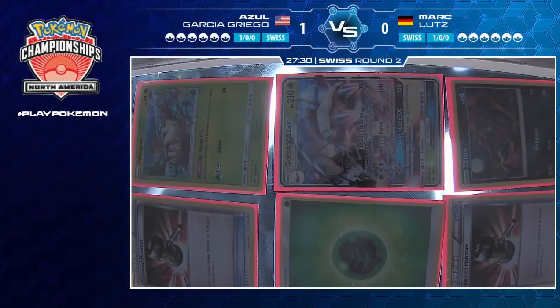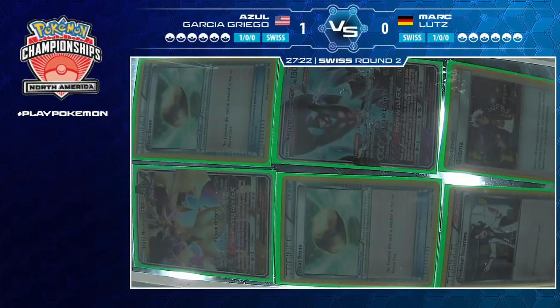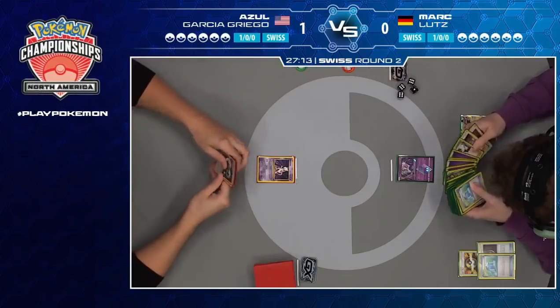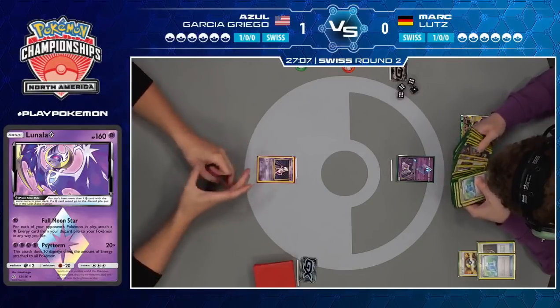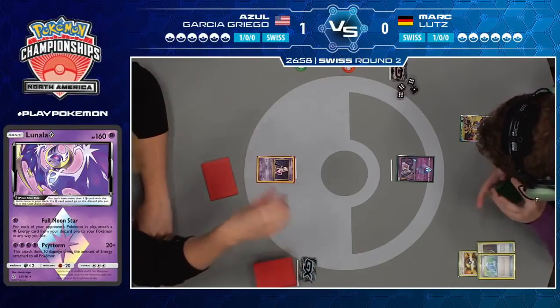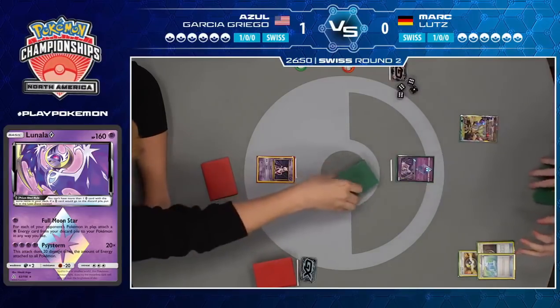We see prize cards for Azul — two Enhanced Hammers, which won't be very important as Mark opted not to play Beast Energy in his deck. For Mark, two Floatstone and an Ultra Necrozma in his prize cards — potentially painful. He only has three Ultra Necrozma GX in the deck overall, and having only two accessible could be painful. Mark does start off with that Lunala Prism Star this game — we saw him kind of willingly throw it away in the first game, and now he's forced to start with it.